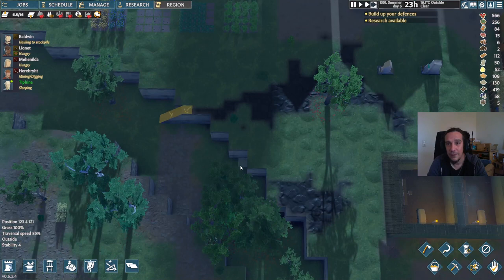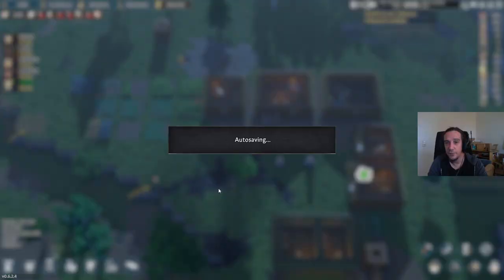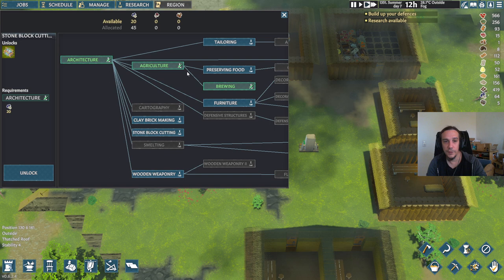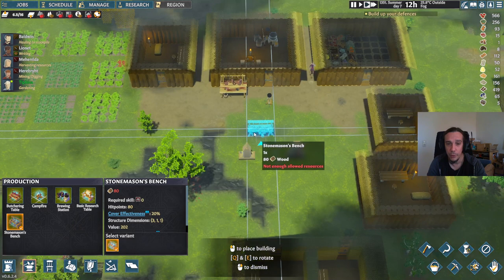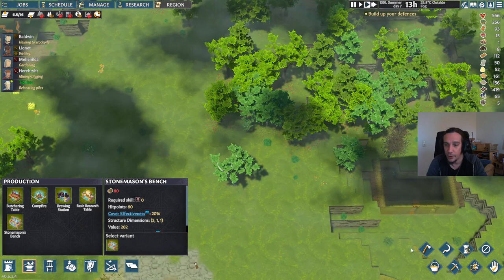Only a couple of research points are left, then we can finally start building. We've got the necessary technology now and have access to the stonemason's bench. This is complete overkill for what I'm planning, but it's more for the sake of demonstrating resource refining as well. We're placing that down and, as we can see, again there's not enough wood — but that's a constant statement of this game.